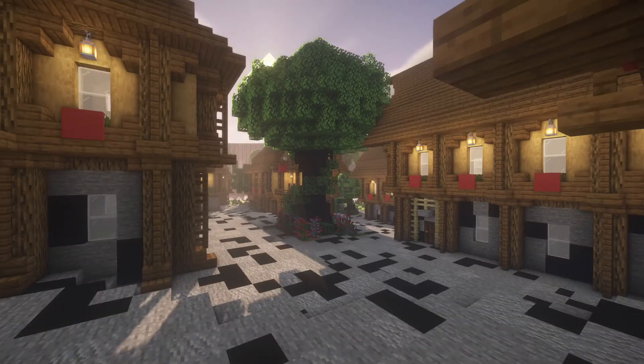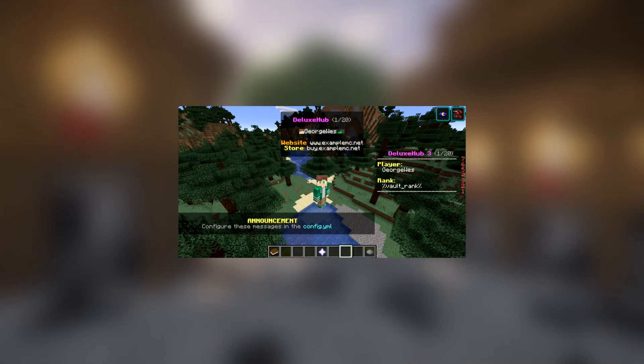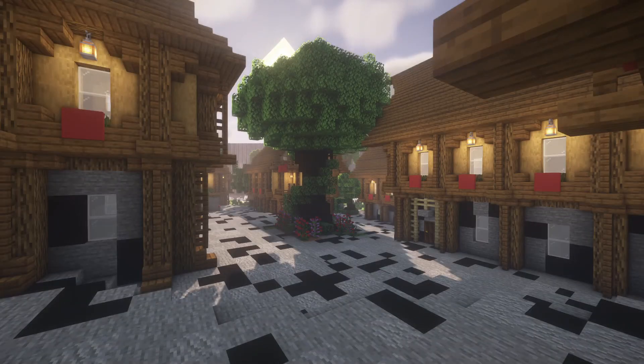Continuing the list at number 8, we have a plugin called Deluxe Hub. Deluxe Hub is the one plugin to suit all of your server's hub needs. It has all the features you'd ever expect to make your life easy as a moderator. It is fully customizable and allows you to add various hub essentials such as scoreboards and tablets. The devs have kept this plugin free for download and it still manages to beat the premium plugins in this space. The plugin features custom join events, world event management and chat management all in one plugin.